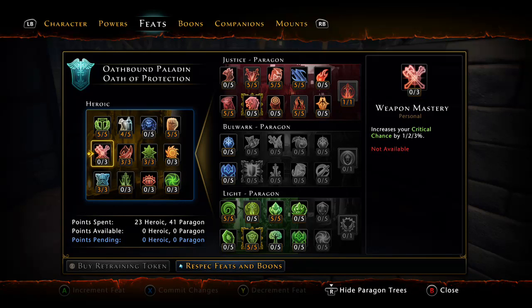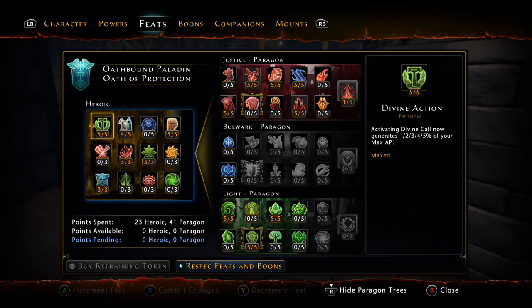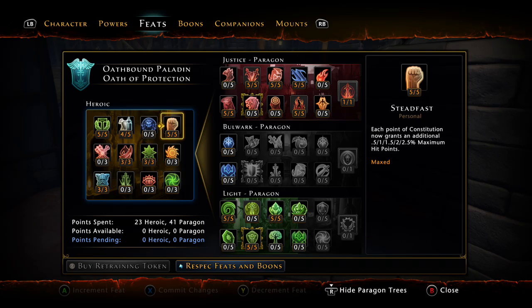Next, the Feats. This is where being human plays a pretty big role, allowing you to put three extra feat points — it benefits you big time over other races. For heroic feats: Divine Action, Toughness, Exemplar's Haste, and Light Shield — this is where we put our three extra points, increasing damage resistance to 2% per stack instead of just 0.5%. Divine Call is your RB button — it increases your damage resistance and reduces the cooldowns of your encounter powers. And Steadfast at 5/5 is a no-brainer: each point of Constitution gives us more hit points.